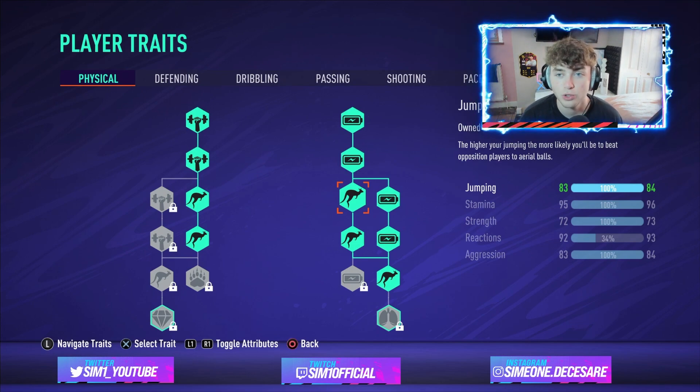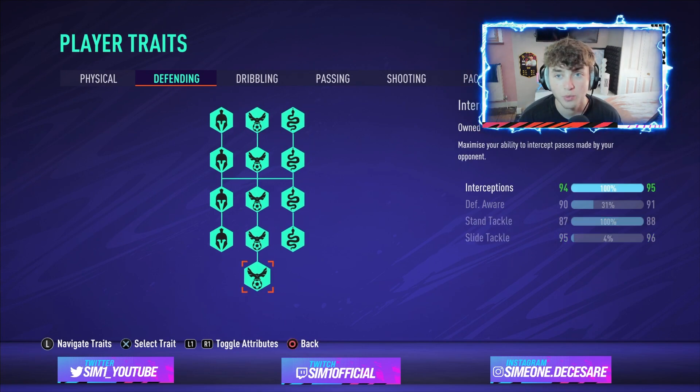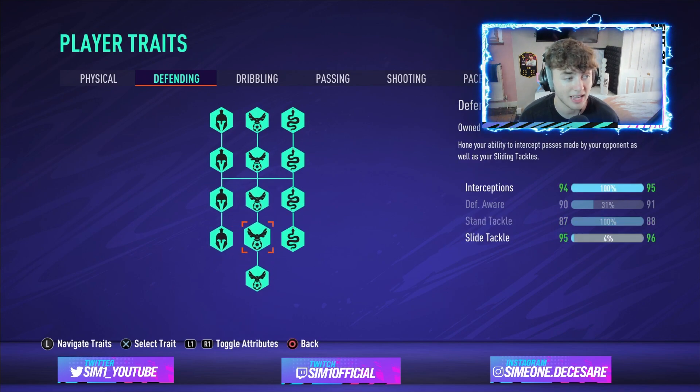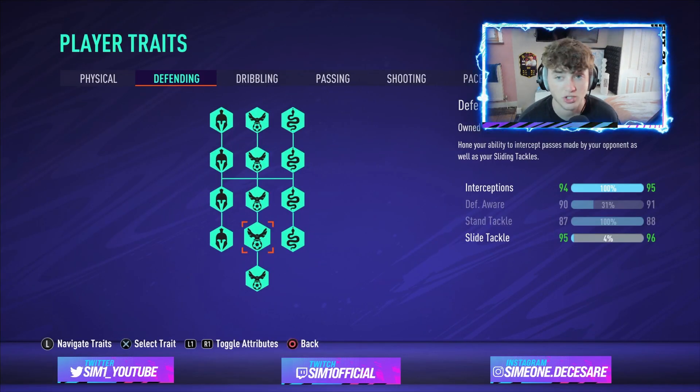Moving on to defending — normally we skip past this, but of course as a center back, defending is the main priority. You want to maximize every defensive trait available. That gives us 95 interceptions, 90 defensive awareness, 88 standing tackle, and 95 sliding tackle. Those stats are better than Sergio Ramos, Van Dijk, Thiago Silva, and Varane — that's how OP this build is.